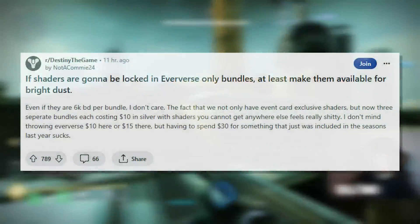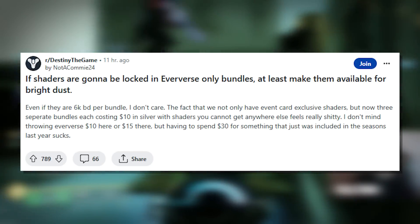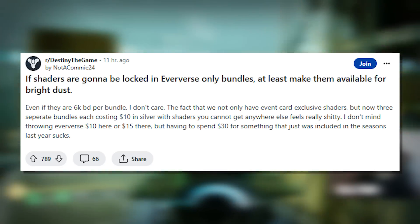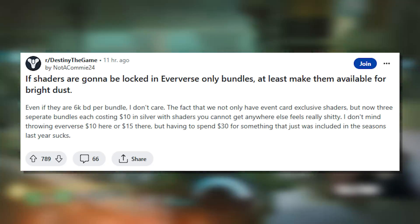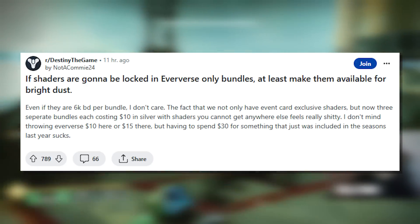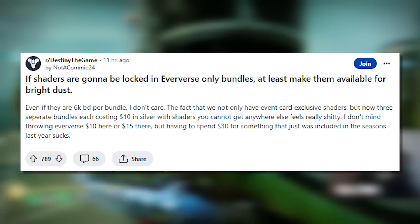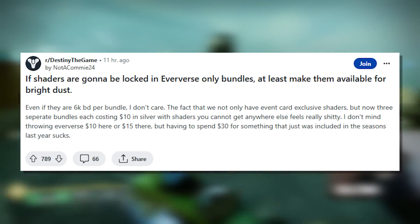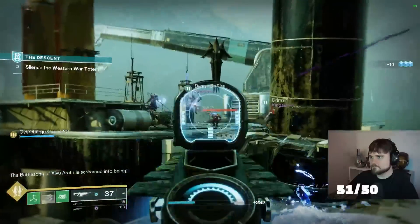The first post reads: if shaders are going to be locked in Eververse-only bundles, at least make them available for Bright Dust — even if they are 6k Bright Dust per bundle. The fact that we not only have event card exclusive shaders, but now three separate bundles each costing $10 in silver with shaders you cannot get anywhere else, feels really shitty. I don't mind throwing Eververse $10 or $15 here and there, but having to spend $30 for something that was just included in the season last year sucks. Definitely an interesting change from Bungie.